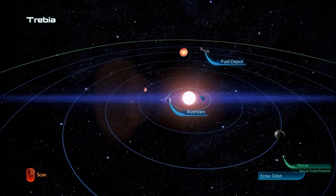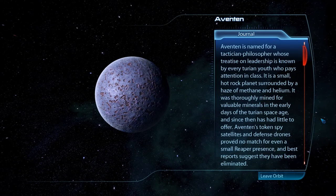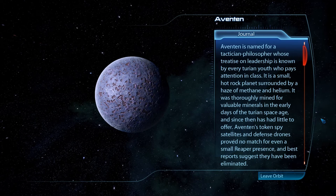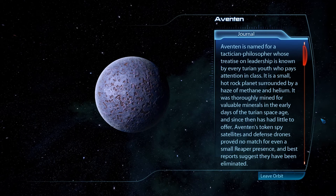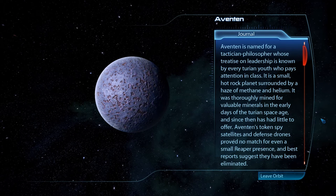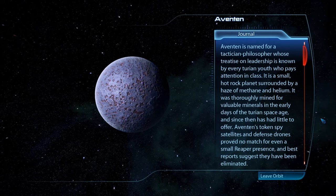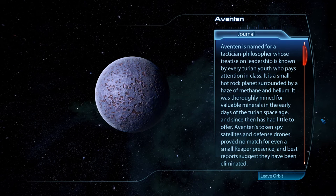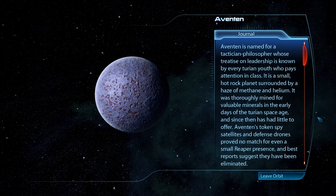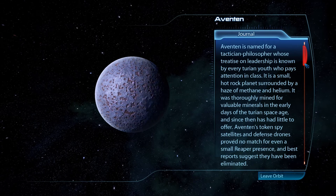And finally, Aventin. Aventin is named for a tactician philosopher whose treatise on leadership is known by every Turian youth who pays attention in class. It is a small, hot-rock planet surrounded by a haze of methane and helium. It was thoroughly mined for valuable minerals in the early days of the Turian space age, and since then has had little to offer. Aventin's token spy satellites and defense drones proved no match for even a small Reaper presence, and best reports suggest they have been eliminated.